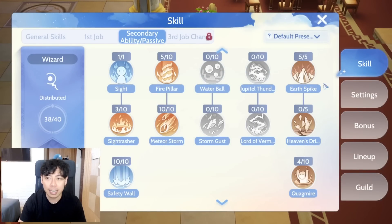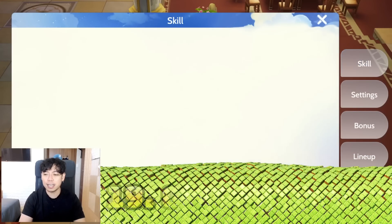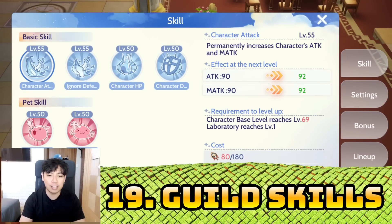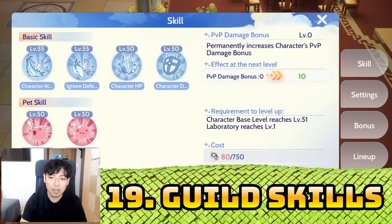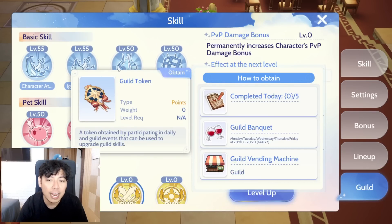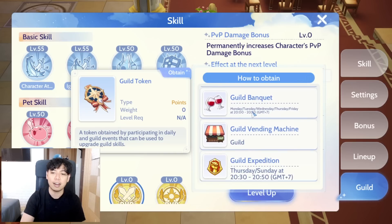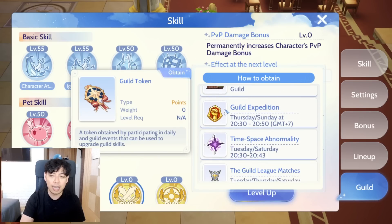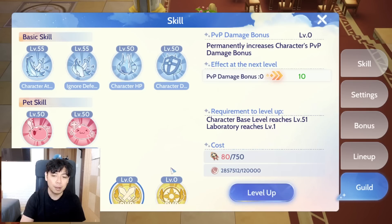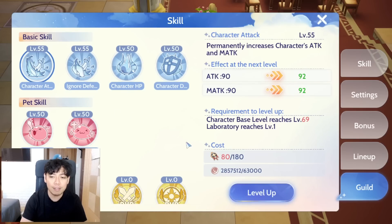Number nineteen: guild skills. Guild skills are located on your skill tab. They require guild tokens, which are obtained through guild banquet, guild vending machine, expeditions, etc. Every time you level up a guild skill you need a higher number of guild tokens, and it gives a substantial amount of attack and magical attack.